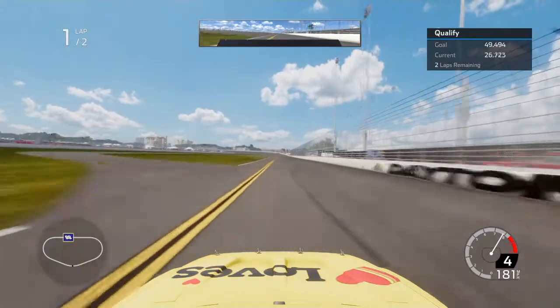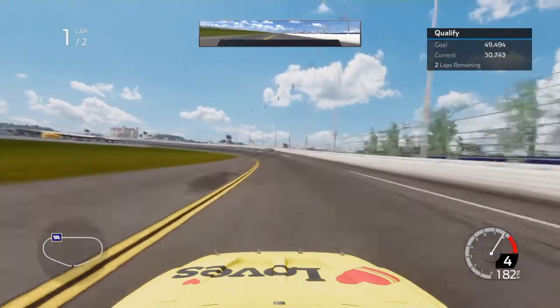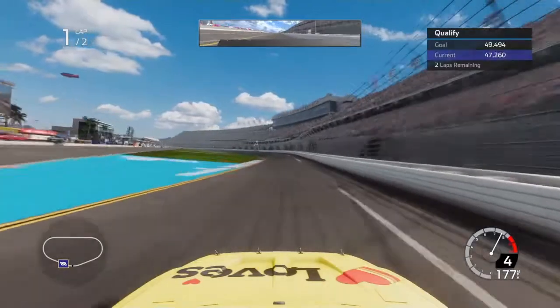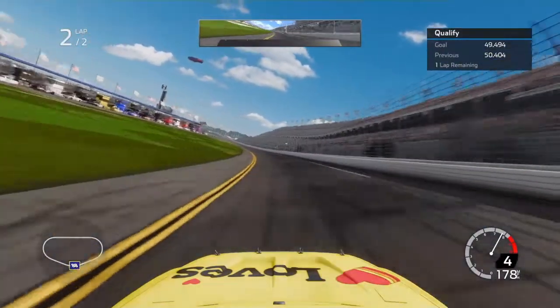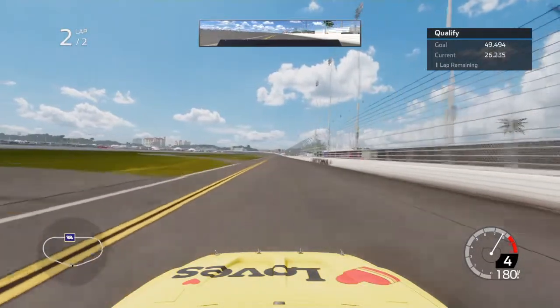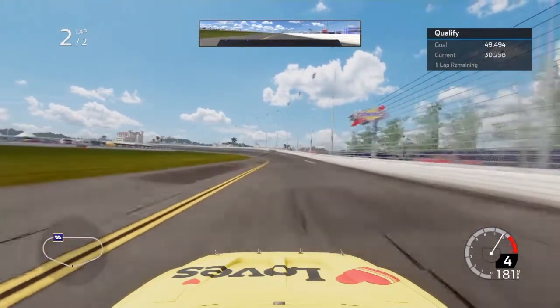We're down the back stretch here. The car feels pretty good so far. I'm running the bottom instead of the top — I usually run the top at Daytona, but I chose to run the bottom. We complete our first lap with a 50.404. Not bad. I go for another lap, and I'm definitely doing better on this lap than I was on the first lap.